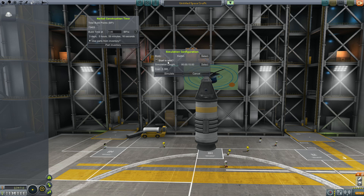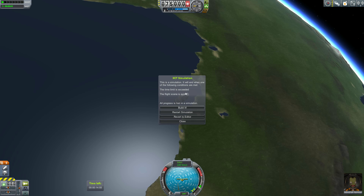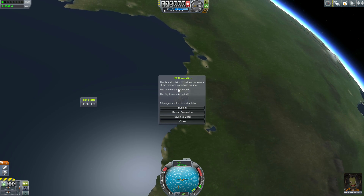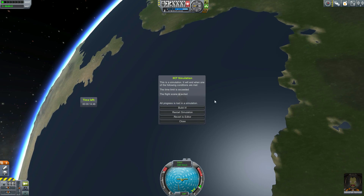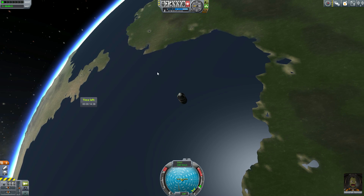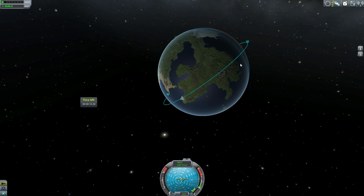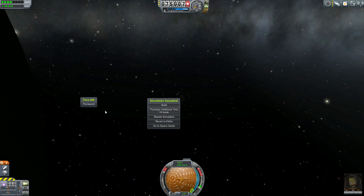So we're going to keep that at 15 minutes. Let's try starting in an orbit just for fun — we'll put this at 75 kilometers with an inclination of 45 degrees and simulate. You can see that we are in fact moved to orbit. We have this little window that pops up informing us that once the time limit is up or once we leave the flight scene the simulation ends and all progress is lost. We can build the vessel, restart the simulation, or revert to the editor at any time by clicking this button. We are in fact in orbit at about 75 kilometers with a 45-degree inclination.